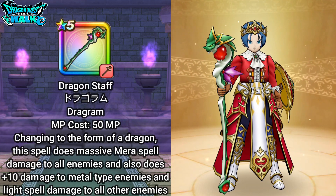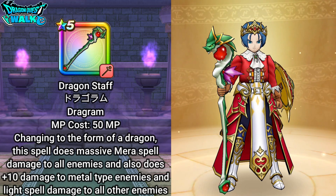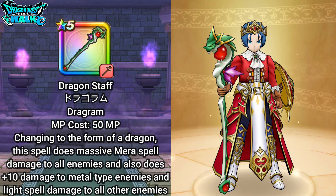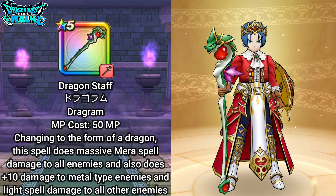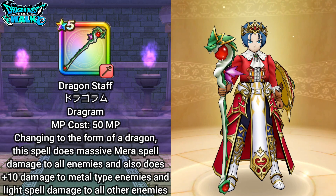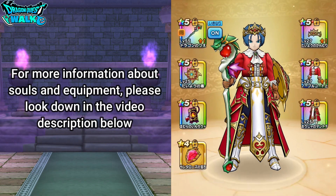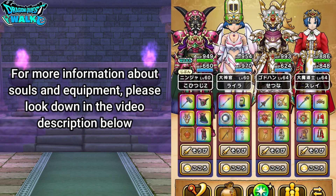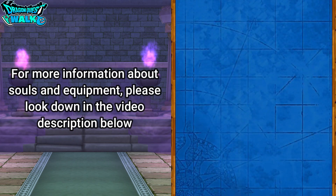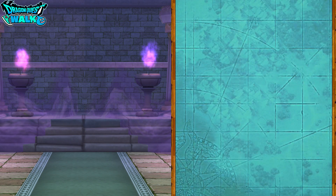I'm going to have on the Dragon Staff for this particular battle. Since this has Dragrum on it, which actually does Mera spell damage to all enemies and also does physical damage to the enemies as well. If you want to know more about this team, you can look down in the video description below.